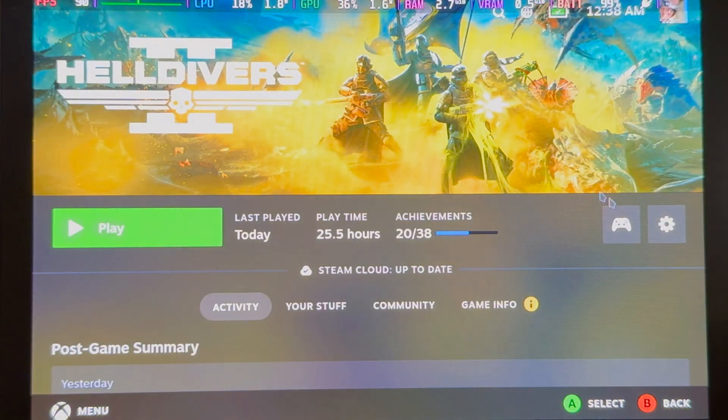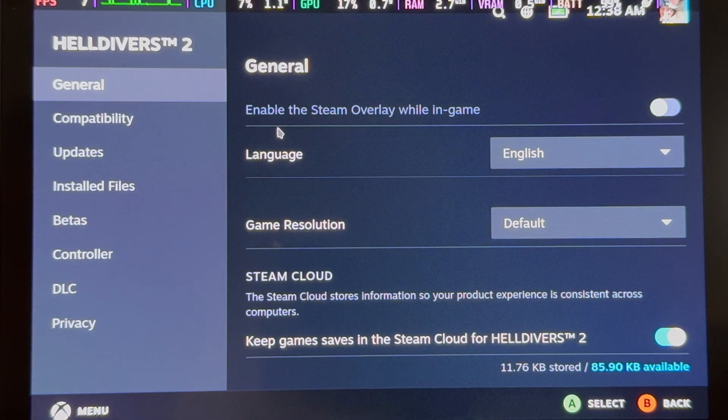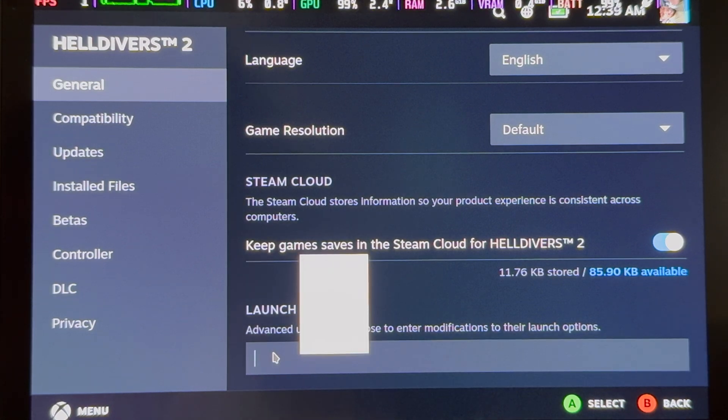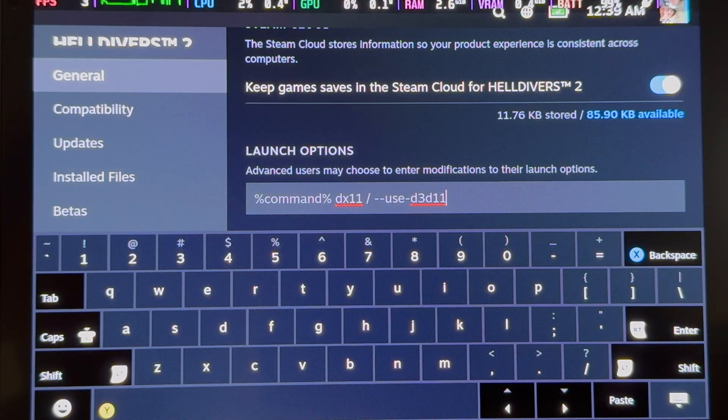Next is probably the most important thing to do on the Steam Deck to play Helldivers 2 — changing the launcher from DX12 to DX11. The way you do that is click on Helldivers 2, go to the manage button (the cog wheel), go to Properties, then General, and at the bottom under Launch Options, type in: %command% space dx11 space -- use-d3d11. This is going to force it to run DX11 and not DX12.